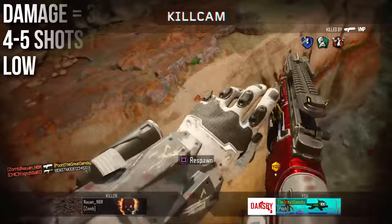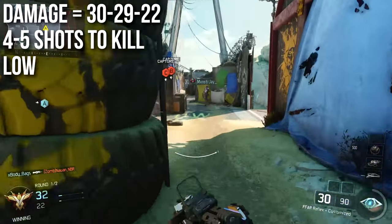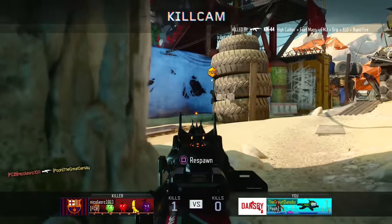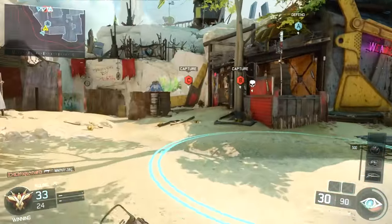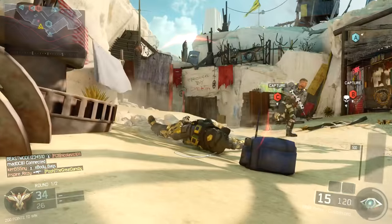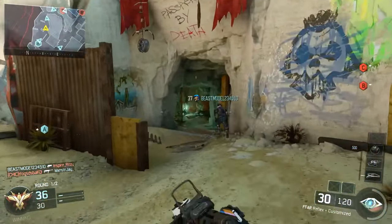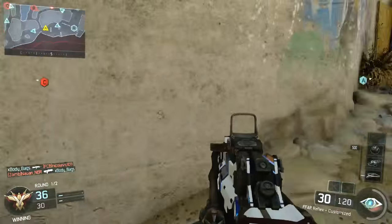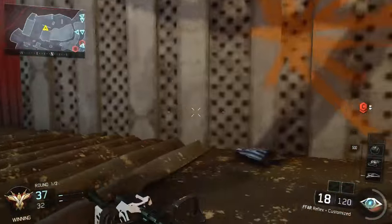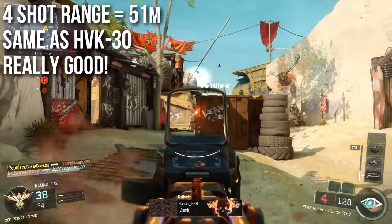The damage is rather low — it'll only deal 30 damage up close, 29 at most medium and long distances, and at very long range it'll drop down to 22. What this means is that it will kill between four and five shots depending on your range, though most of the time it's going to be a four shot kill. This is low damage for an assault rifle in Black Ops 3 — low damage for an assault rifle in any COD game. It's not quite like the Black Ops 1 FAMAS which had a three-shot kill range and was an absolute melt machine.